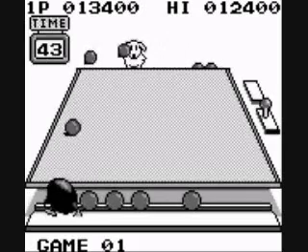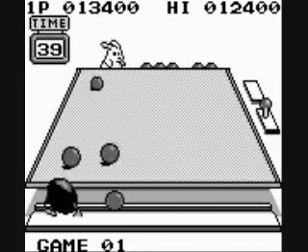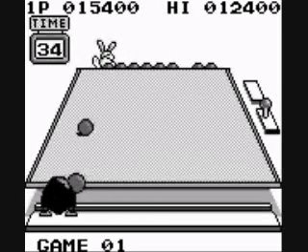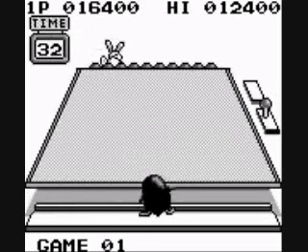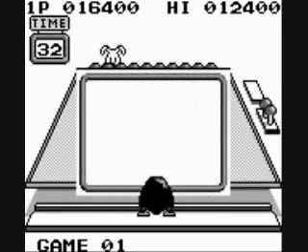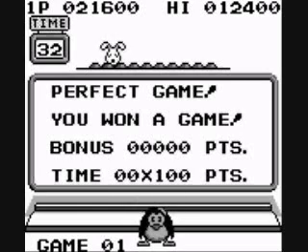Don't let the opponent hit you. If you hit the opponent with the ball, that's good. If you get hit with the ball, you'll be stunned and they'll have a big advantage. The penguin really doesn't have a quick recovery time — you're usually put out for about three seconds. But we won the match in straight games, so now we get to play a bonus game.